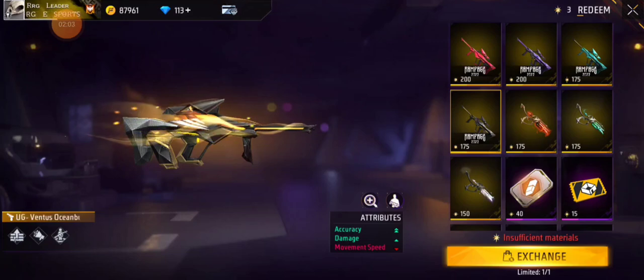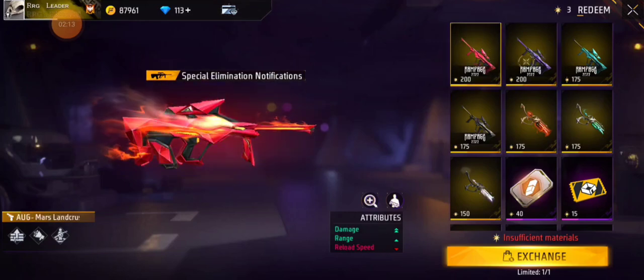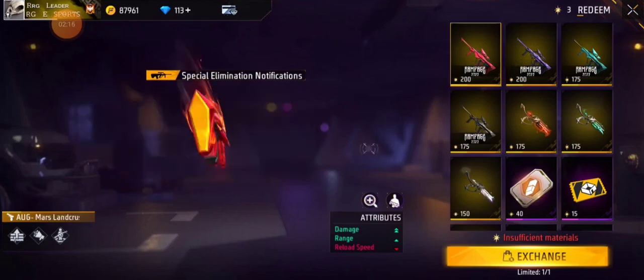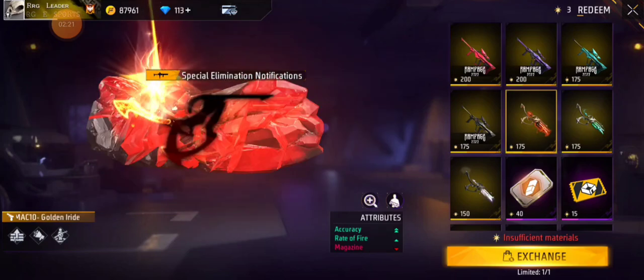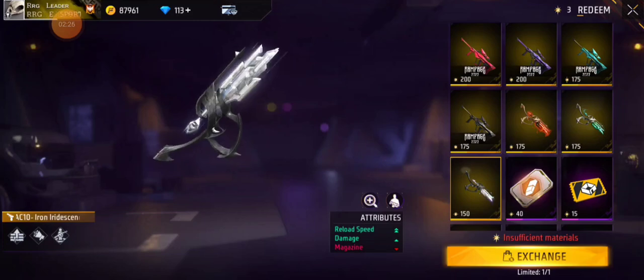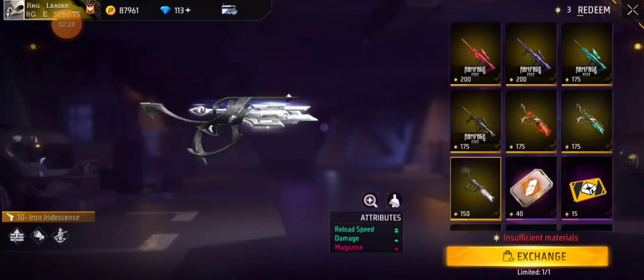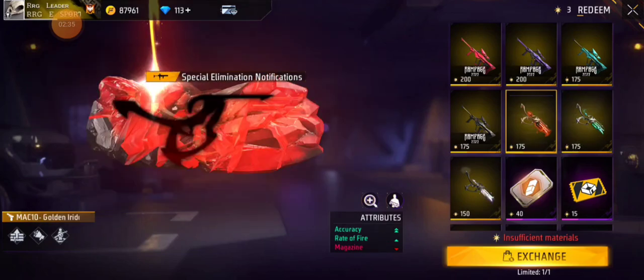Double accuracy, single damage, movement speed minus. These gun skins are the best — these are the top two. If you have to take one skin, I would take one of them. In my opinion this is the best event. Now for the Mag 10 review: reload speed double plus, single damage, Mag 10 minus. Double range is not so good.